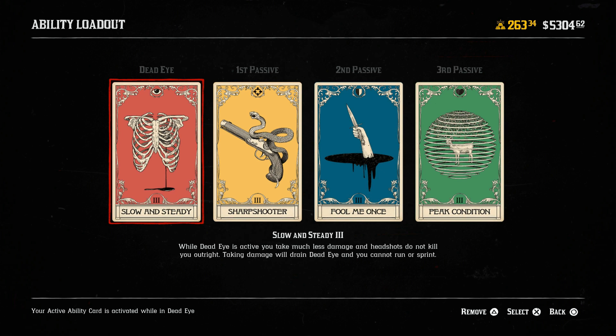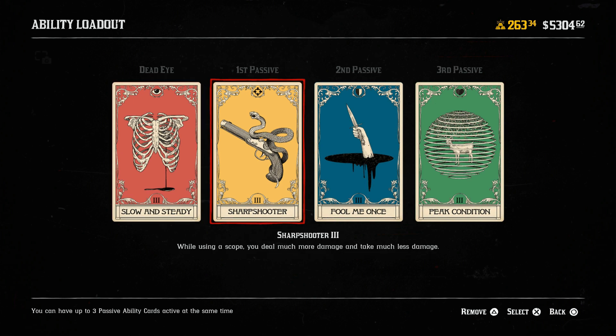The next card is called Sharpshooter. While using a scope, you deal much more damage and you take much less damage. This card is amazing because while you're looking through your scope you'll be vulnerable, but with this card you're not going to be that vulnerable — you'll have higher defense, you'll be taking less damage, and you'll be dealing more damage.